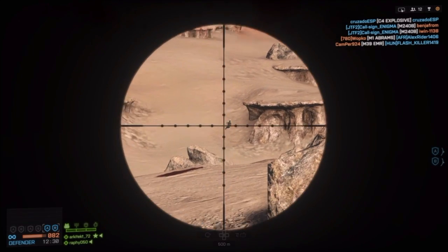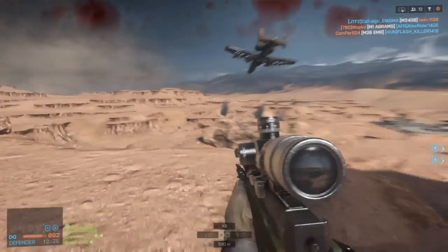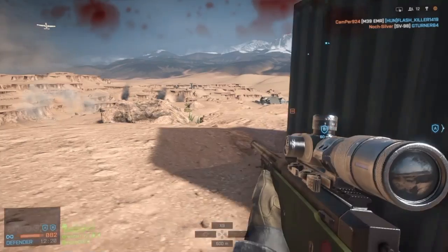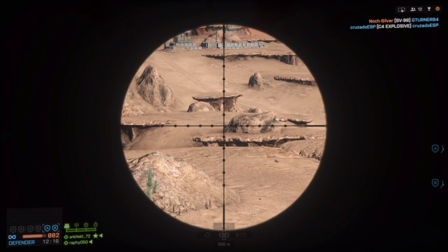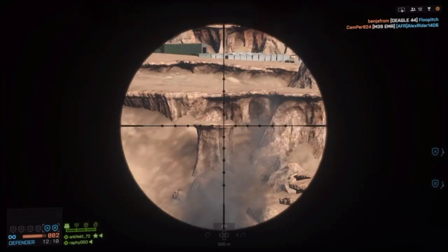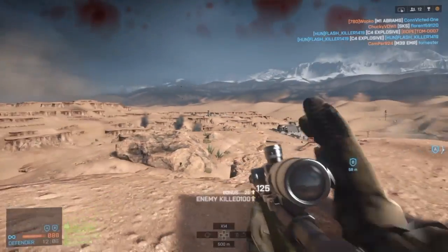Something interesting that we can work out from the trailer is that damage done to vehicles will affect how they work. For example, in the trailer a biplane got its wings shot off, and that affected how it moved afterwards. So that's really cool — something we haven't really seen before.